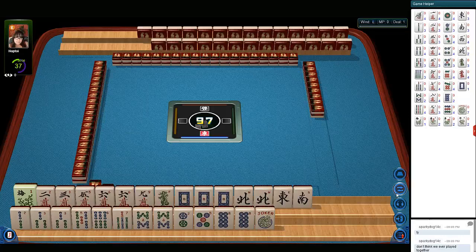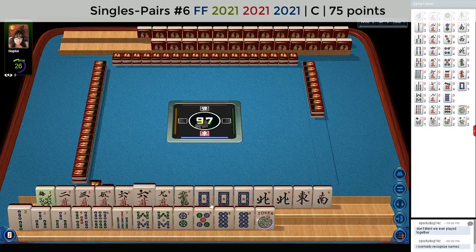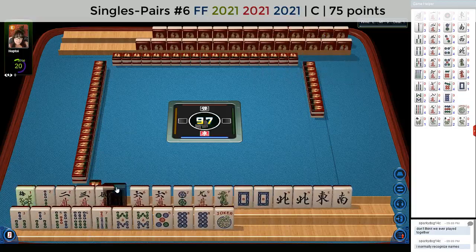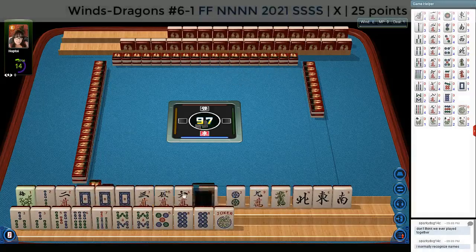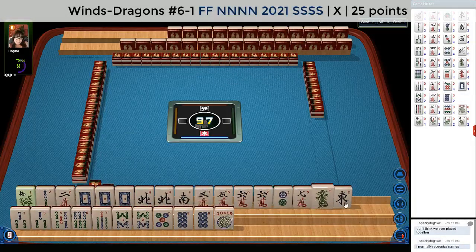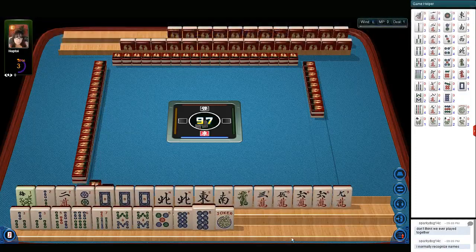I wonder if we can force the big year hand. Let's try. We've got all the white dragons. What we need are twos and ones. We need a plan B if this doesn't work out. How about if we hold north and south? Maybe we could play north and south with the year, or maybe any news hand. So let's keep winds. We're going to try for the big year hand. Plan B will be news.